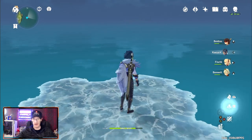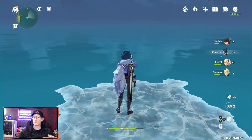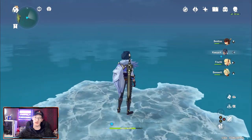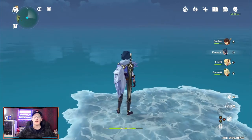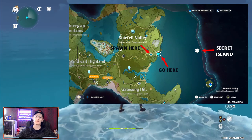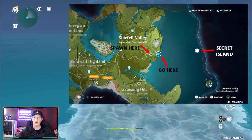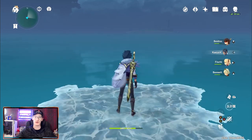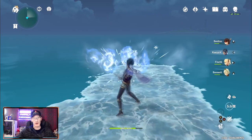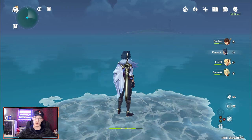Just off to the northeast of Mondstadt, there is an island off in the ocean which is not shown on the map — it's not going to appear anywhere until you actually go close to it. Completing this quest will give you the Seeds of Stories brought by the wind quest, and it is a short mini quest that's going to give you some pretty decent rewards.